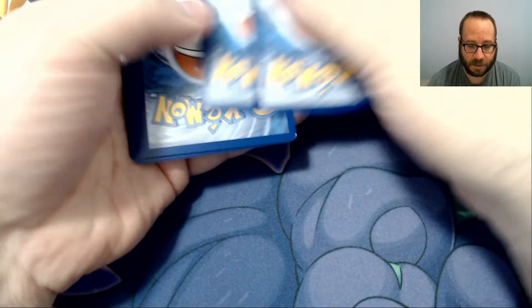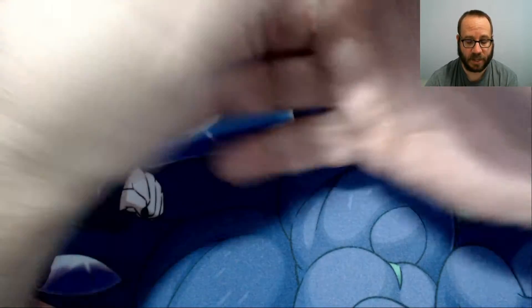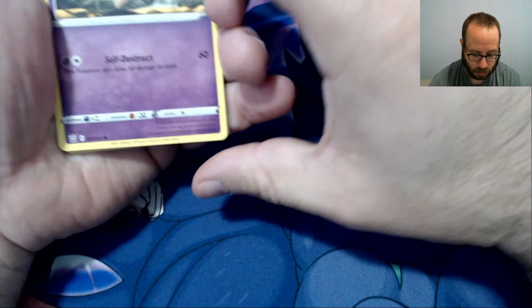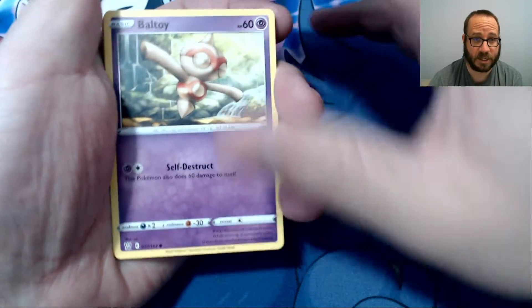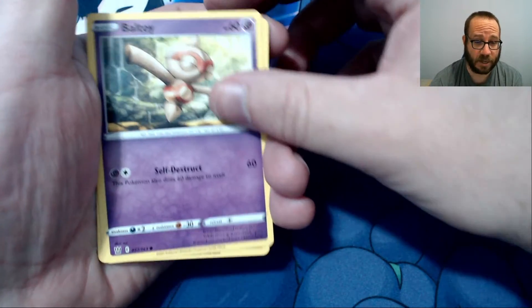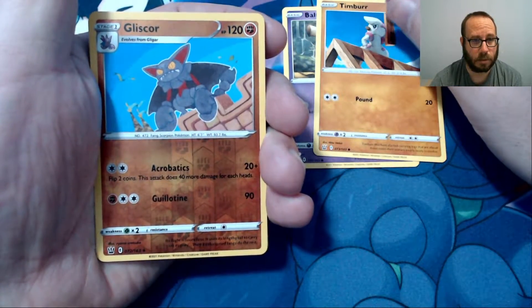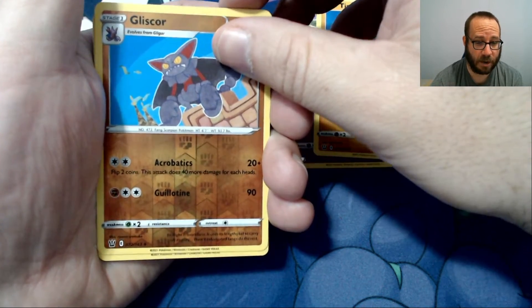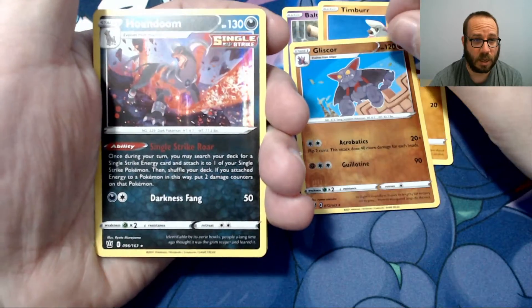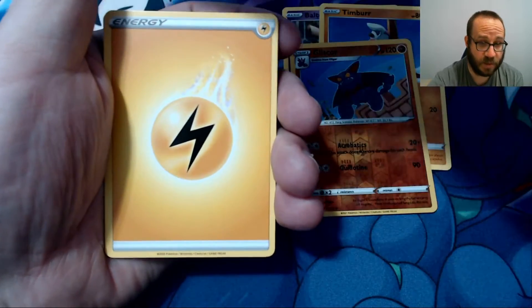I'm going to have to move my lucky Detective Pikachu — keep bumping him. I'm not sure what I did with my pack count here, I must have miscounted. Somewhere in there there's an energy, a Ball, a Timber, a Gligar. And next will be our Rare — oh, Holographic Houndoom! I am really not sure what I did with this pack.